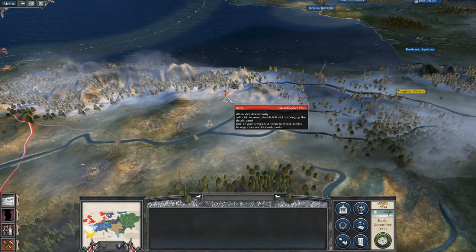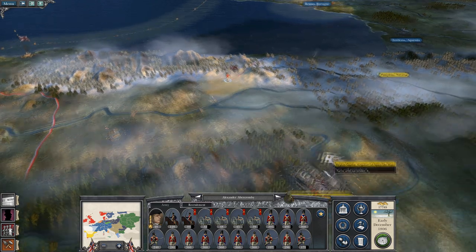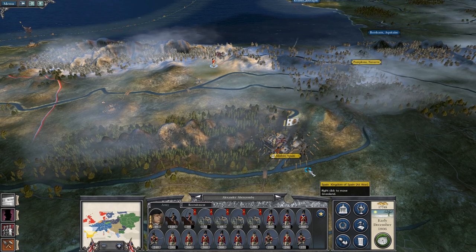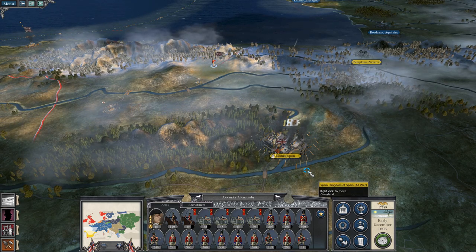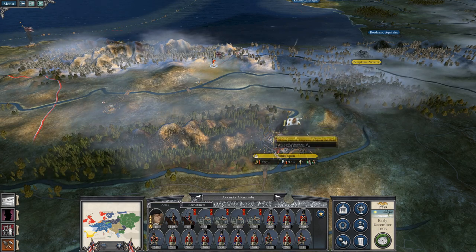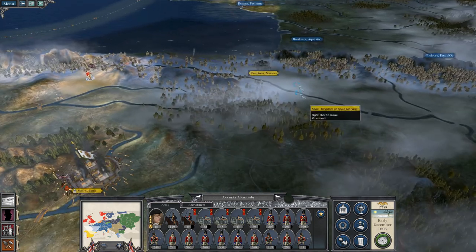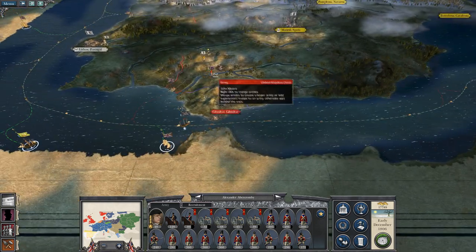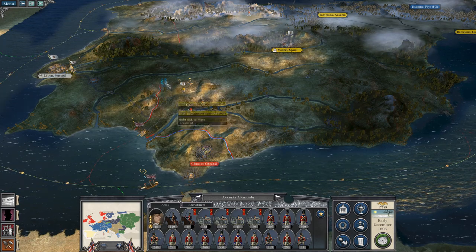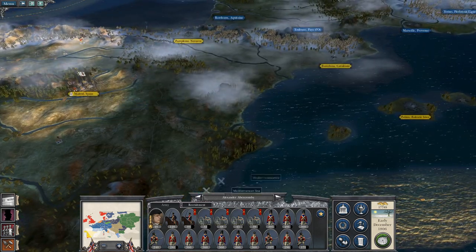I also have this army under Alexander Abercrombie, who originally I was going to send to support my attack on Madrid, but because they had no garrison their army has been filled with garrison militias, armed citizenry. It's not a very good garrison, so they're not needed to take Madrid, but they will head east and take Pamplona. Sir John Moore, once Madrid's captured, his job will be to clear Spain of any roaming stacks and then probably move up to take Barcelona and then Palma.